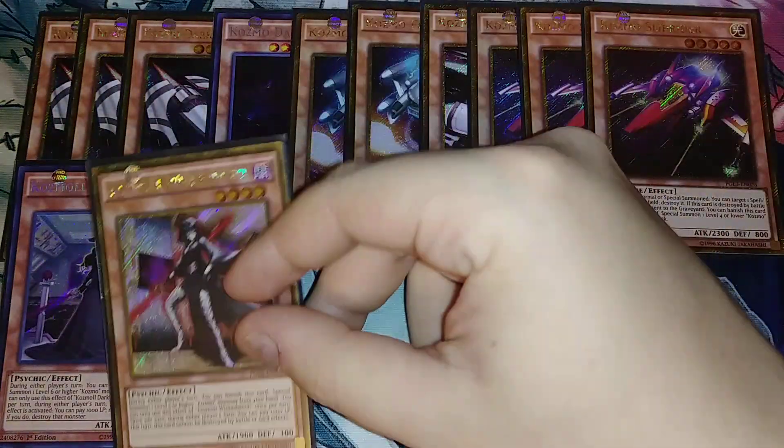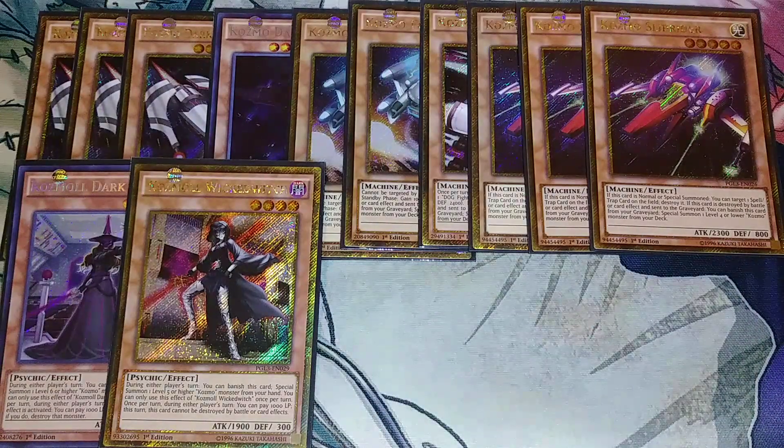We then play a single copy of Cosmo Wicked Witch. Wicked Witch, during either player's turn, you can banish this card to special summon a level 5 or higher Cosmo monster from your hand. You can only use her effect once per turn, and then once per turn during either player's turn, you can pay 1,000 life points and this card cannot be destroyed by battle or by card effects that turn. Really good at stalling out your opponent and grinding out the game, coming out at 1,900 attack points.